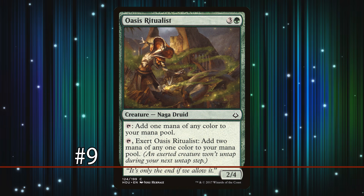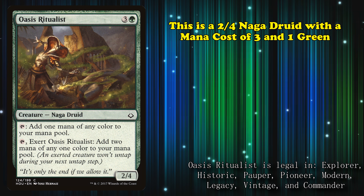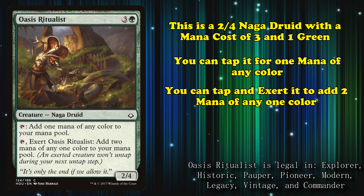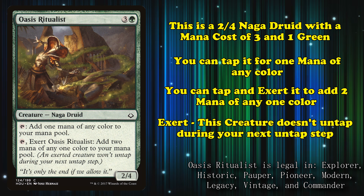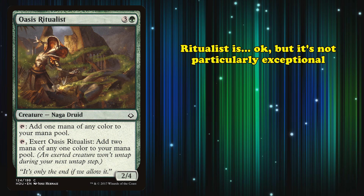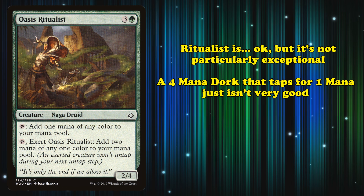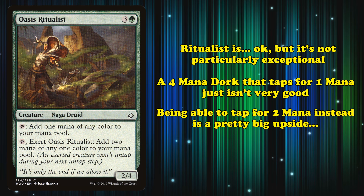At number 9, we have Oasis Ritualist. This is a 2/4 Naga Druid with a mana cost of 3 and 1 green. It has the ability where you can tap it to add 1 mana of any color, or tap it and exert it to add 2 mana of any one color. Exerting a creature means it won't untap during your next untap step. Ritualist is an okay mana dork, but it's just not particularly exceptional. A 4-mana dork that only taps for 1 mana isn't very good, though being able to tap for 2 mana is better than most other cards at this cost.